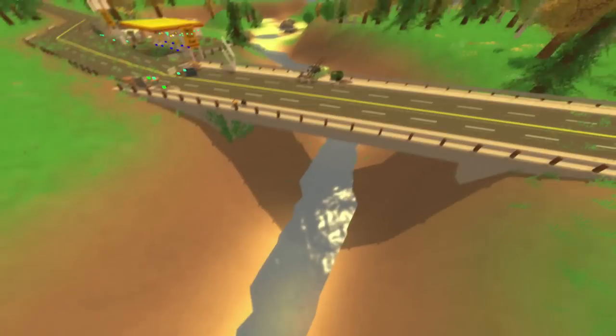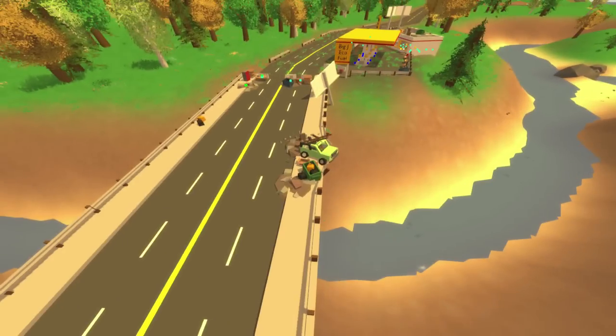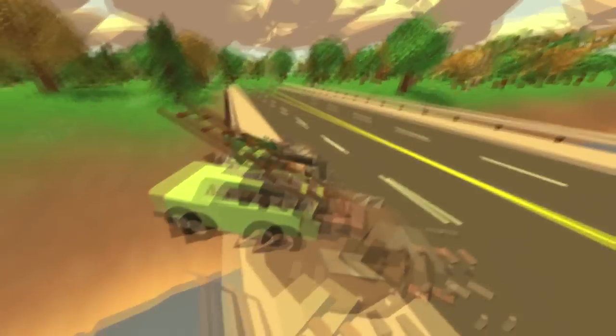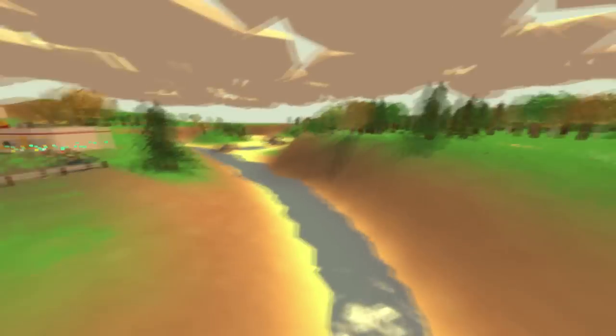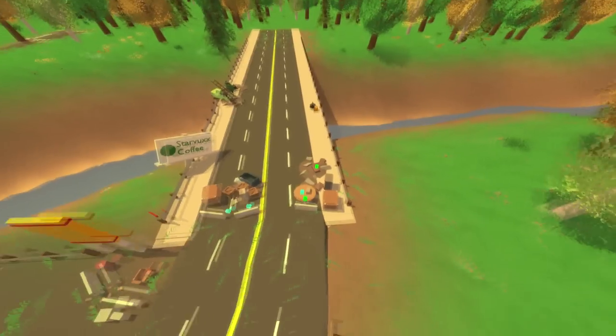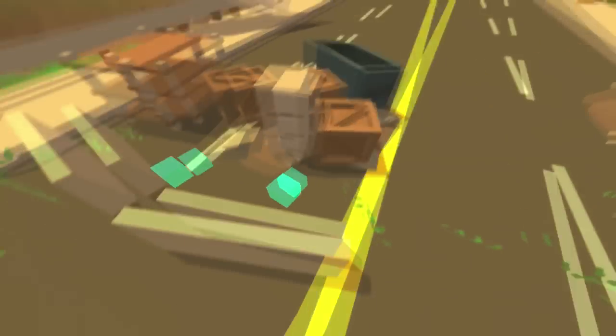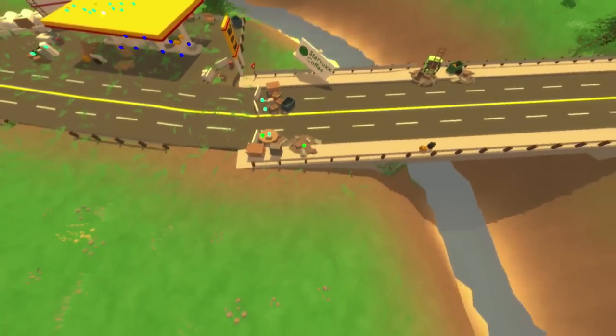There's a bridge over here that's also completed with supports and stuff. If you're wondering how you can make a bridge like this yourself, I'll put the tutorial video down below. Looks like a car almost just crashed off the edge, but luckily the guardrail saved it. Some ladders going off the bridge — maybe if you want to climb up and jump off. Just an example of the detail paid on something as simple as a bridge — that looks really awesome.